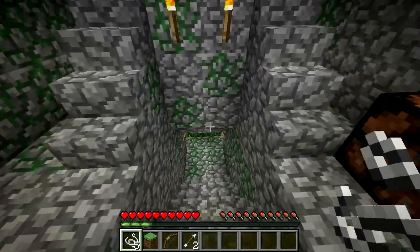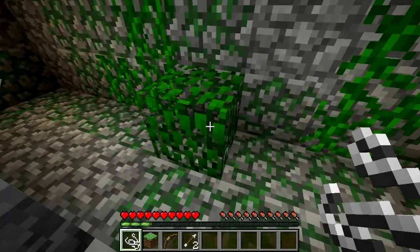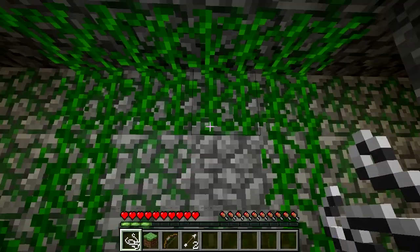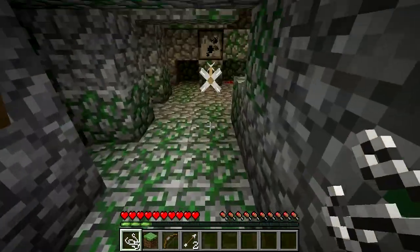Tripwires can also be placed in midair by destroying the block below them. You can use this, as well as the fact they're technically collision blocks, to stop things like vines growing. Tripwires are only found in one location naturally: inside jungle temples.